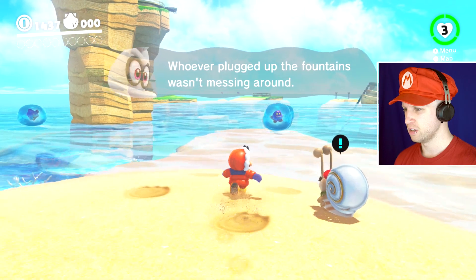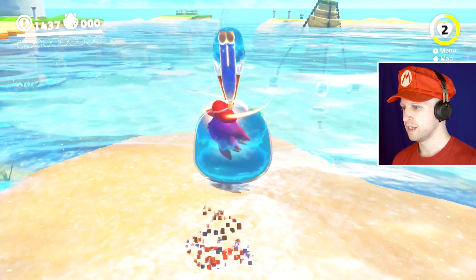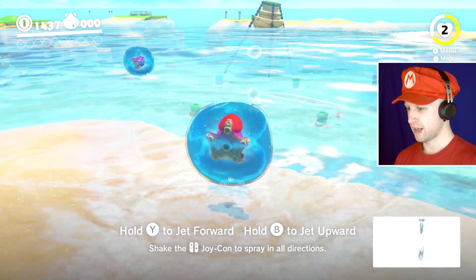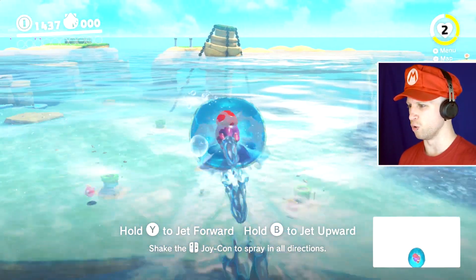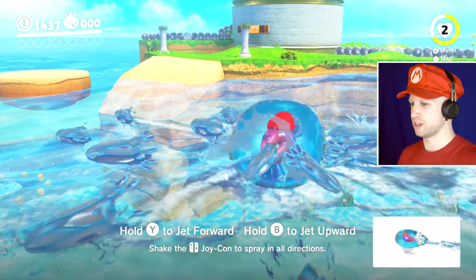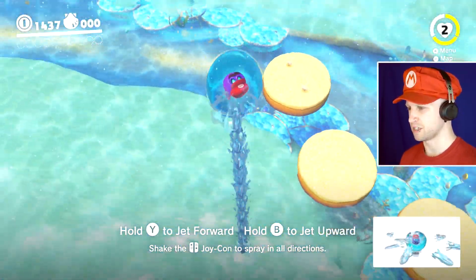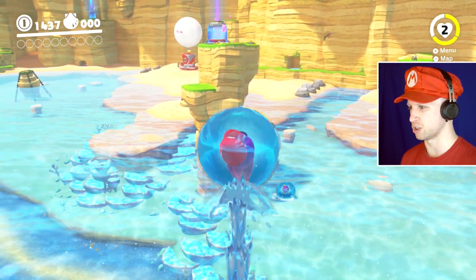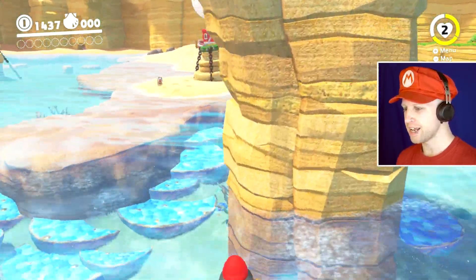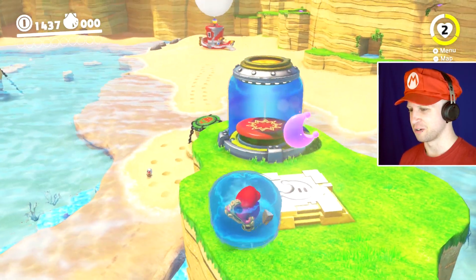What are these weird creatures? Seriously, what are they? Can I transform into them? Yes! Jet forward and hold B to go upward. So we can use that as our attack as well. Shake the joy-con to shoot in all directions for some weird reason — not exactly sure why you would want to do that, but it is still really cool. Man alive, we can get really tall. And then we can just fly. That's really cool. I like this character a lot.